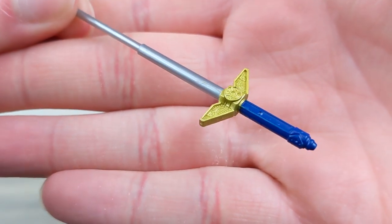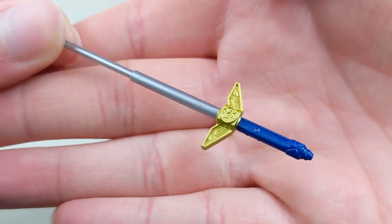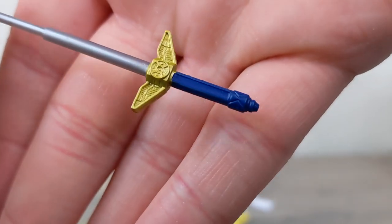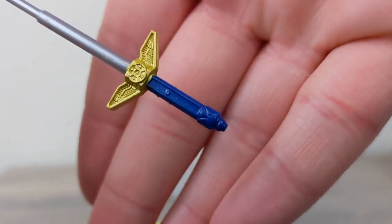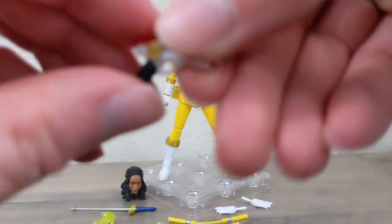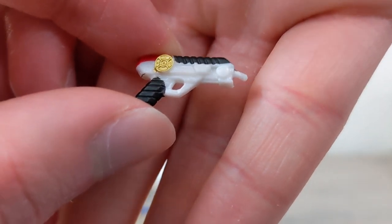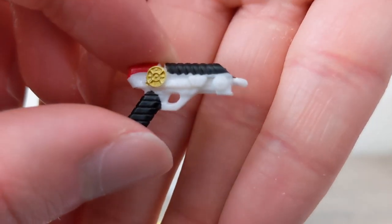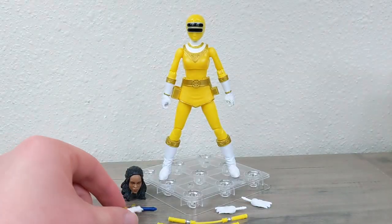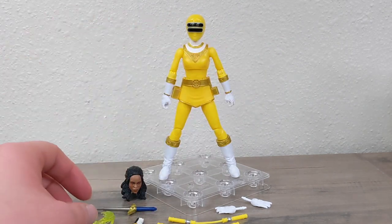You get the Zeo Pod Sword, which this version is like the Tommy wave six version — it does not have the gold paint on there. I believe it was present on wave four Rocky's, and it's inconsistent every single time we get it. This time the handle is a dark blue, whereas in the past it's been light blue, so this is actually a fourth variant of that weapon. Hers are the less painted versions, which doesn't really matter but it's strange how it's always all over the place.